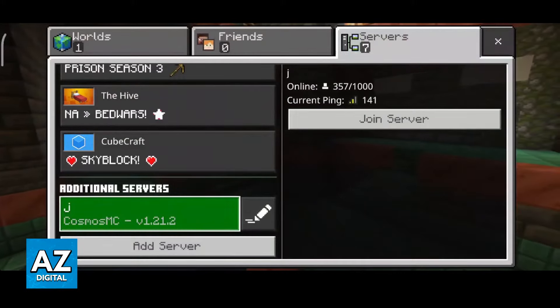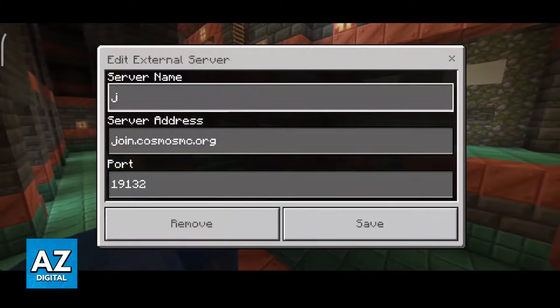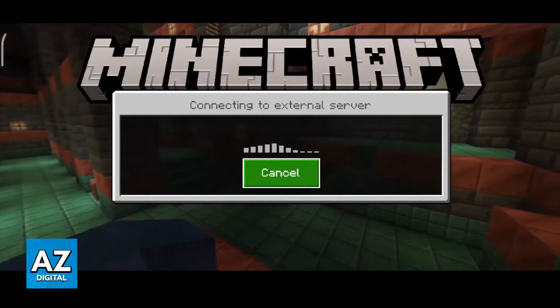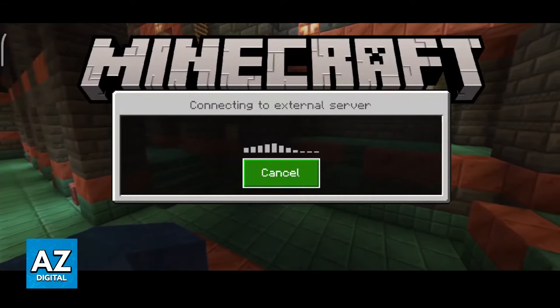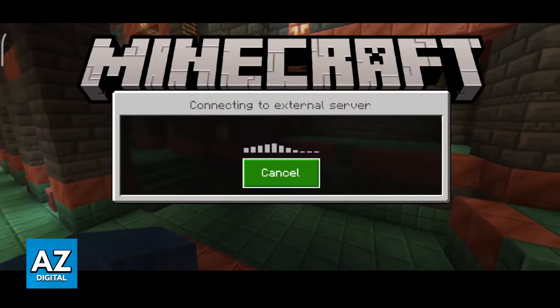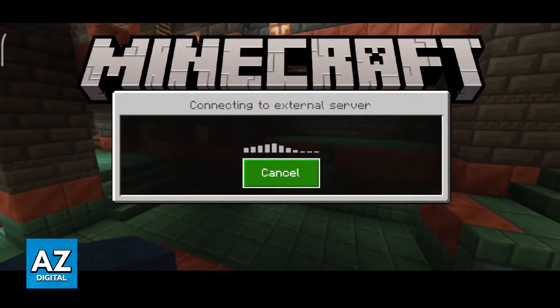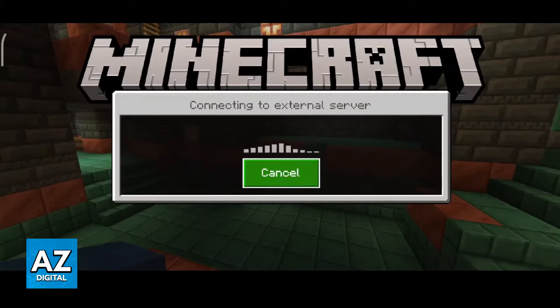As long as you set it up this way with join.cosmosmc.org, you will be able to join the server. Make sure that you save this if you wish and then tap Join Server. As you might notice, this server has OneBlock attributed to it, so immediately upon joining, one of the options is going to be to log into OneBlock.